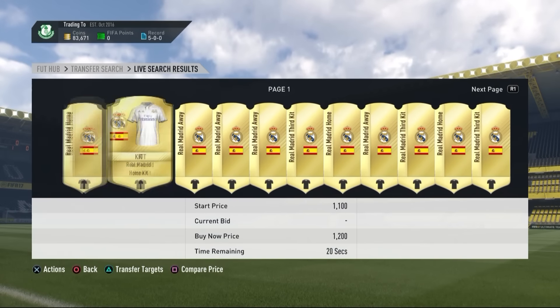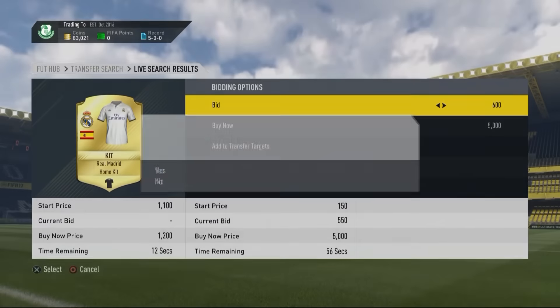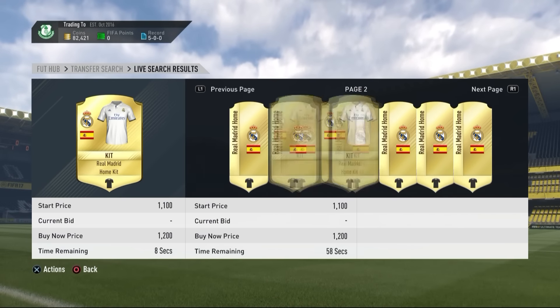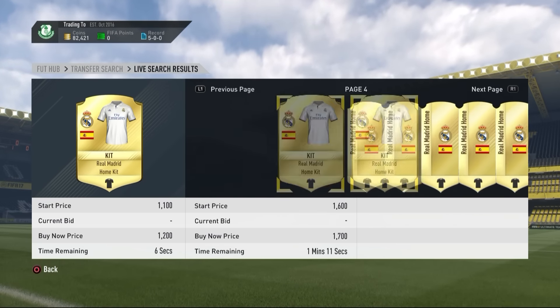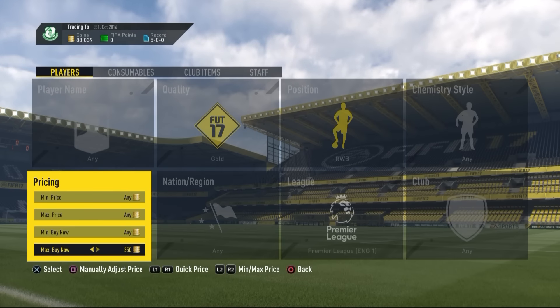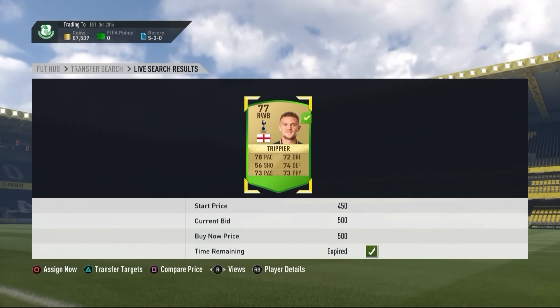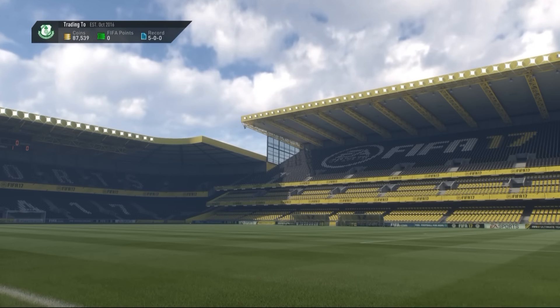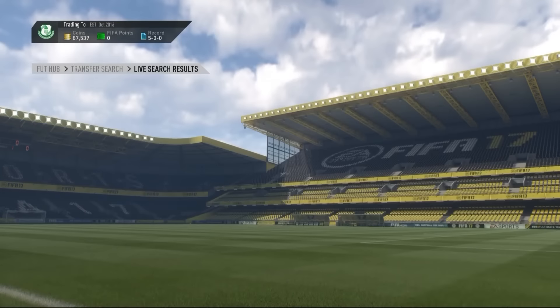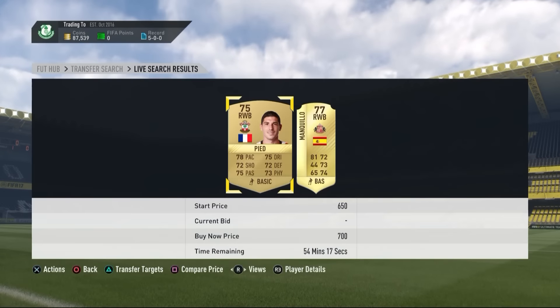The kit method: go to Real Madrid, which has one of the more popular and expensive kits in the game. Their home kit goes for more than 1,000 coins right now and they're surprisingly easy to win on bids. I won a Real Madrid kit for 700 coins and I can sell it on for over 1,000 coins — solid profit.